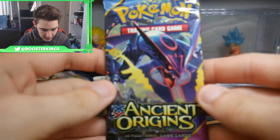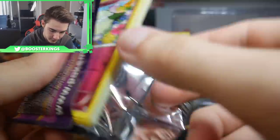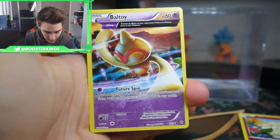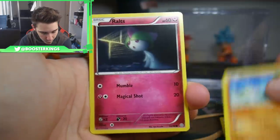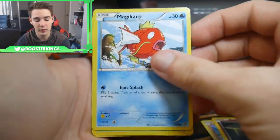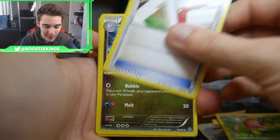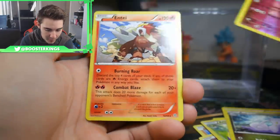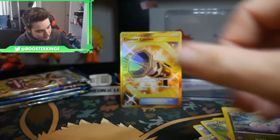Let's go with Ancient Origins up next — throwing it back once again. There is a code card, 3 and then 2, because this is an old XY set. We could get Hoopas, which is a really good card; we could get Bolt Toise, Woopers, Raltses — we have a Magikarp, a Paint Roller, Slugma, a Cloyster, and an Entei Regular Rare. Not a bad looking card right there — that is actually awesome looking.